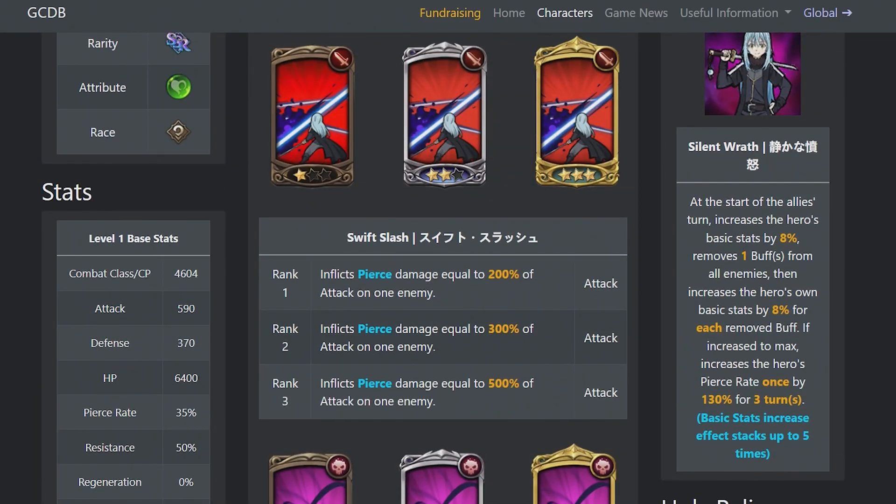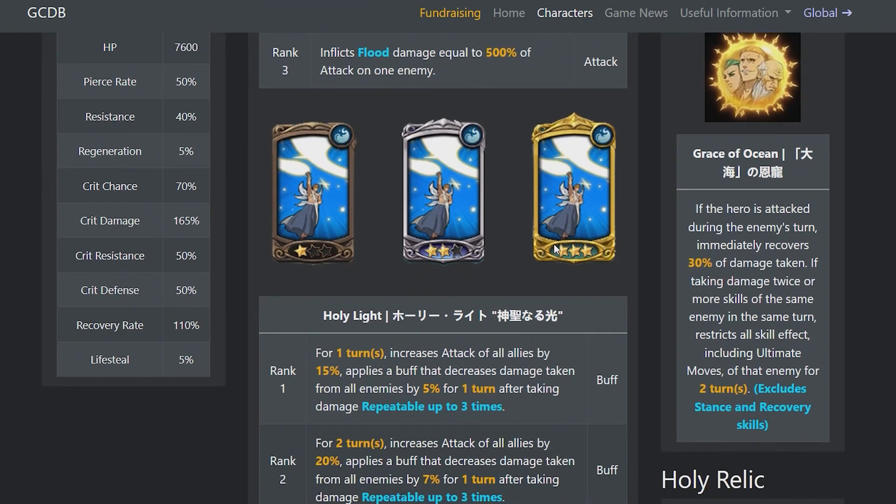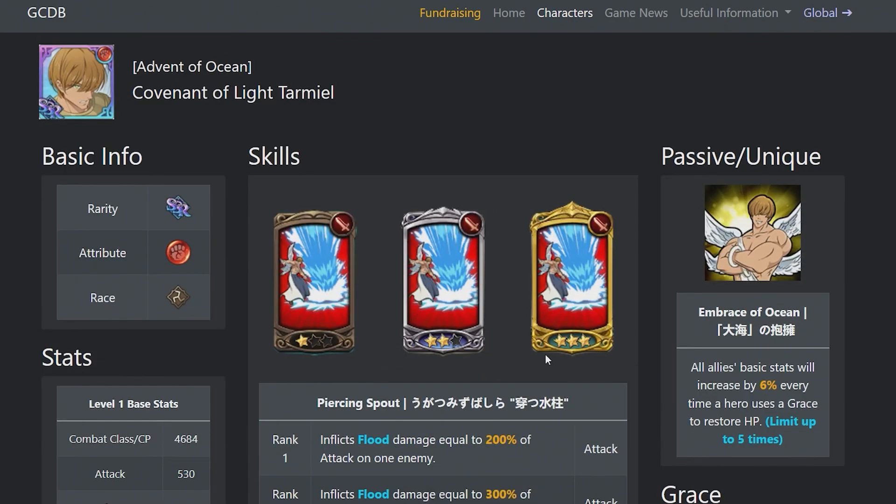With that also, if you're going this route — I don't think you have this unit yet, or maybe you're already 6-6 — there is Tarmiel. It won't make you do more damage directly, but it will make you survive longer, hence doing more damage — that's the entire idea. If the hero is attacked during the enemy's turn, it immediately recovers 30% of damage taken. If taking damage twice or more from skills of the same enemy in the same turn, it restricts all skill effects including the ultimate moves of that enemy for 2 turns. This is a broken grace, and it is from the new Tarmiel. I don't know if you have this depending on whether you stumbled on that banner, but if you did, this is something you should use — you won't die.